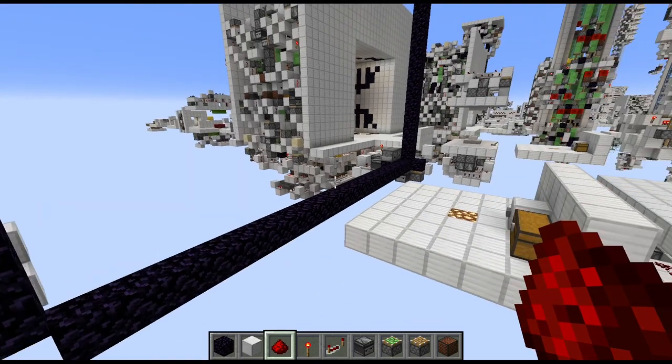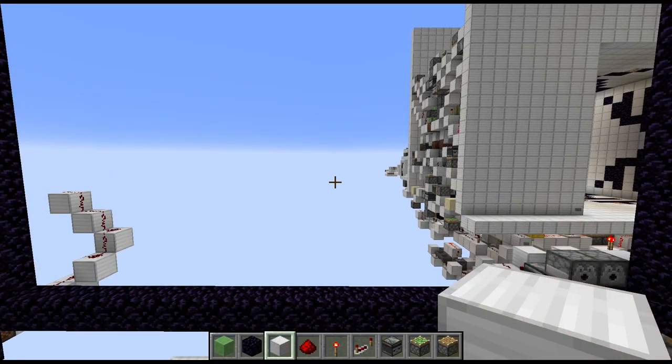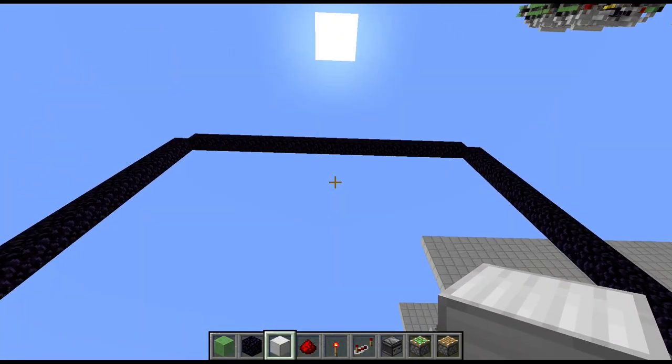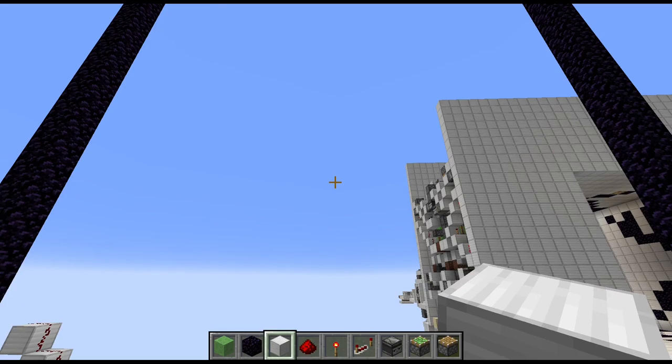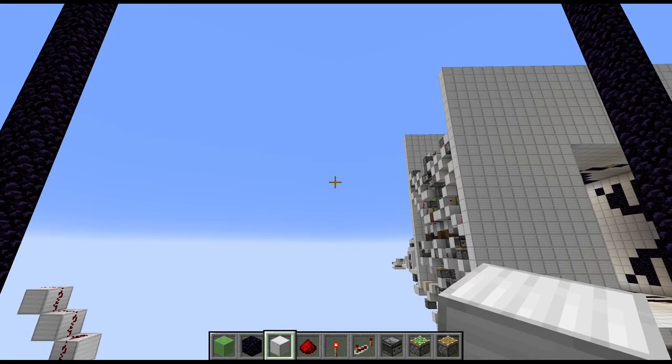Now it's time to build the modules. First, figure out how many modules you need: take the height of the portal (in this case 21), subtract 1 to get 20, divide by 4 to get 5, and round up if needed — so five modules here. For example, a portal height of 11 gives you 10 divided by 4 equals 2.5, rounded up to three modules.